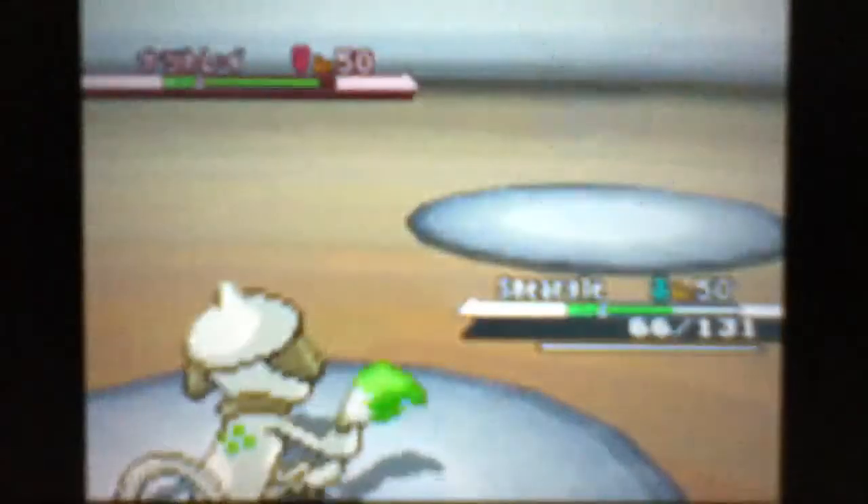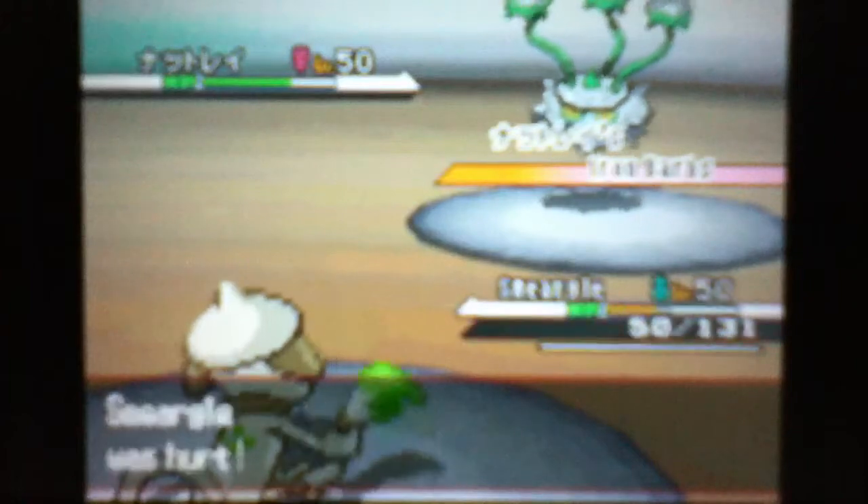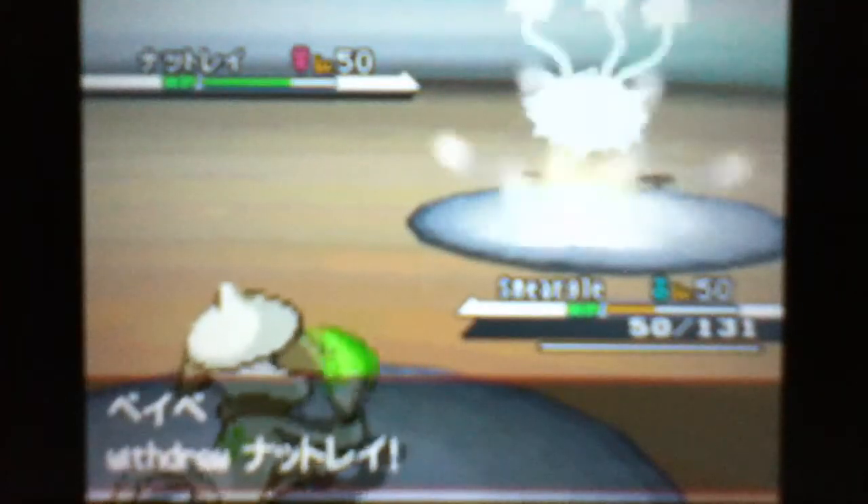I go for Extreme Speed hoping to hit Lanturn, but he switches in his Ferrothorn to take it. Even after resisting, that does about a quarter to a third, and then Smeargle takes Iron Barbs damage.